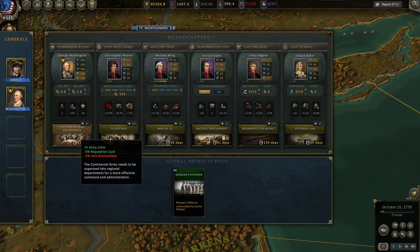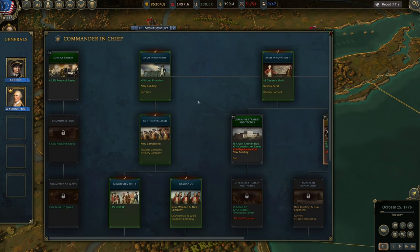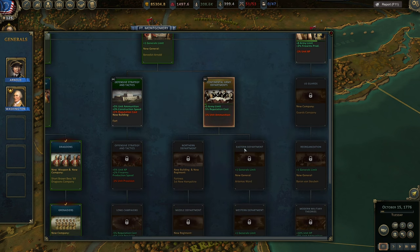Let me give some basic technology research recommendations. Under the Commander-in-Chief, the first thing to research is Army Innovation 1 — you'll get barracks. Then go for either Continental Army or Army Innovation 2. Army Innovation 2 gives fusiliers and actual professional artillery companies. Continental Army gives you Benedict Arnold and plus one generals limit. Then I recommend moving to Continental Army Departments and going to Eastern Department, where you can get a third general.